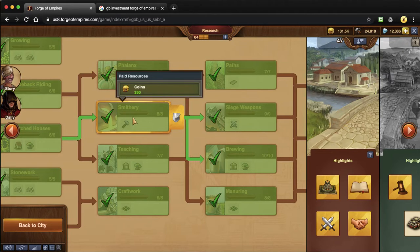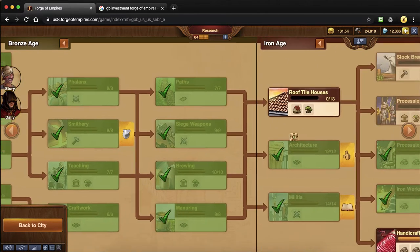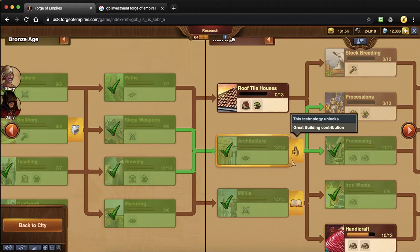Once you've joined a guild, there are a couple of other things you're going to need to unlock and work towards. The next one is in Iron Age — this first feature, great building contribution. You need to unlock this, which will also unlock something called guild expedition. If you do not have this unlocked, you cannot do guild expedition in your guild and you won't even show up as being able to impact scores. Once you've unlocked this, you can use guild expedition but you can also contribute to great buildings as well, which is a huge part of the game.